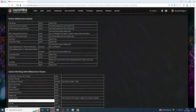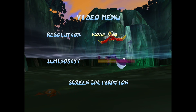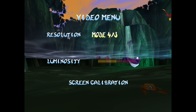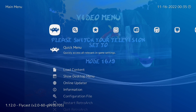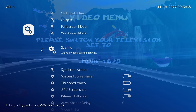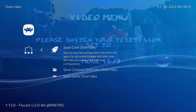Now the native widescreen games without a cheat code needed a bit more finagling. When you're using widescreen cheats or the hack, RetroArch recognizes this and adjusts its core aspect ratio to 16x9. However, when you're using a native widescreen option you're just changing that option in-game, and there's nothing for Flycast to latch onto to recognize that it needs a 16x9 aspect ratio. So we need to go into the video options of RetroArch itself and select 16x9, then save it using the overrides function on a per-game basis.